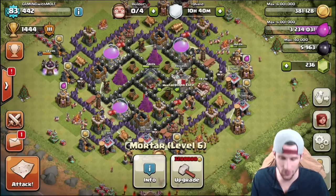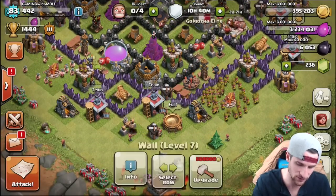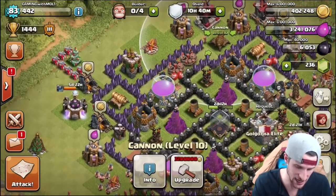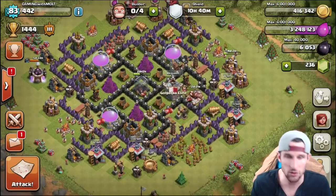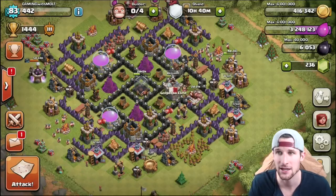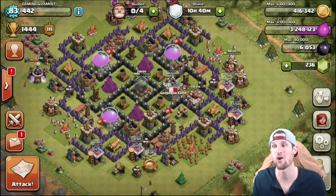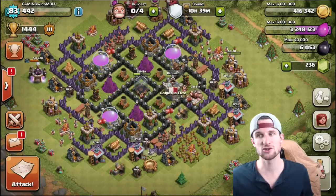Working our way around, you'll see what I meant about point defenses: archer tower, cannon, archer tower, cannon, archer tower, cannon — an extra cannon up here, archer tower and cannon right there. All the way around the base I have archer towers and cannons alternating. It's just important to pay attention to that when laying out your base, making sure the whole base is well-covered.